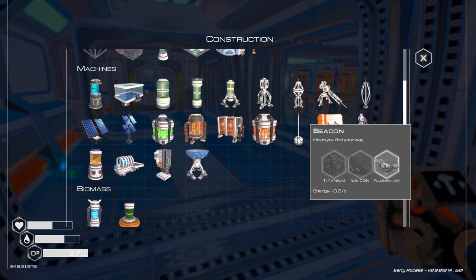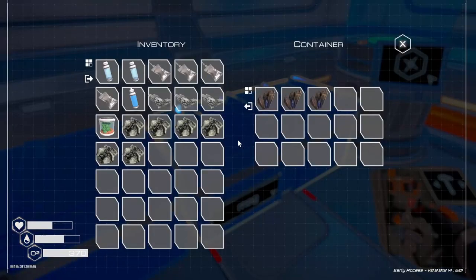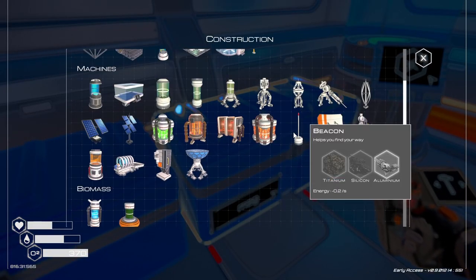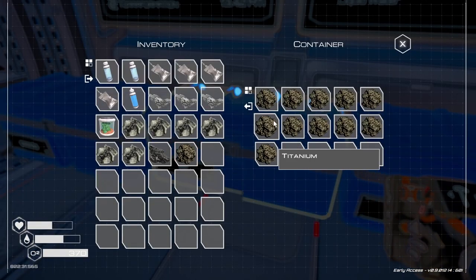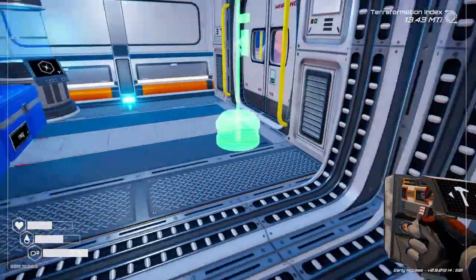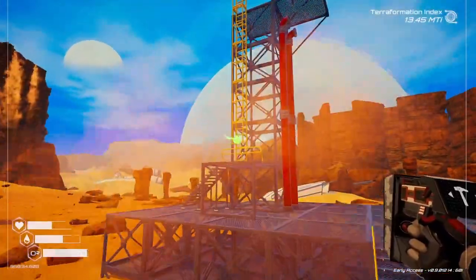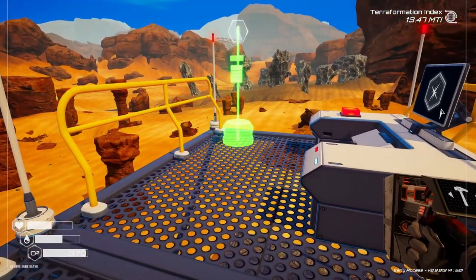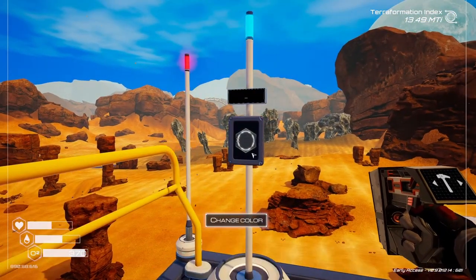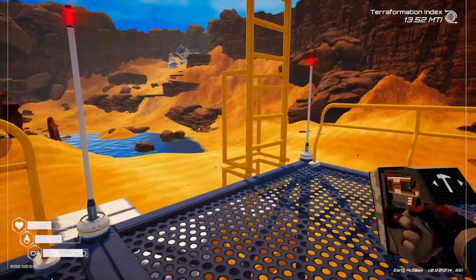Oh — beacon, to find your way! Titanium to go. Okay, we're gonna do that so I can find my way home. What was it that I needed? Titanium and silicone. Let's put it up on top of this. There we go — that'll help us navigate. Let's change the color. There — maybe I won't get lost anymore.